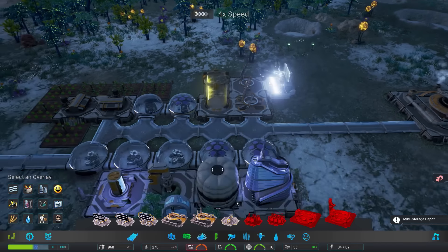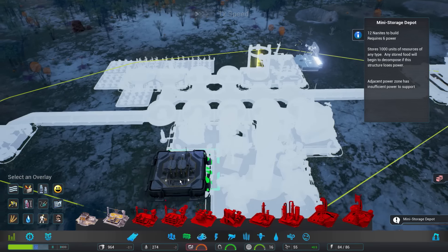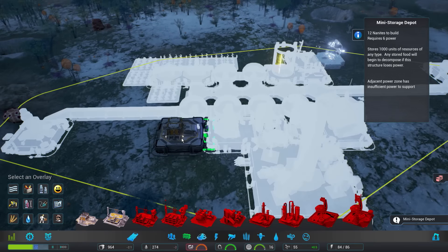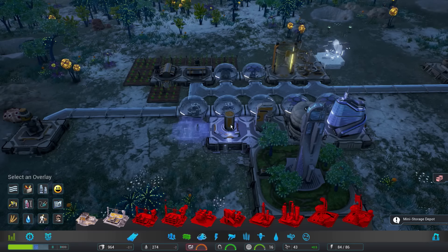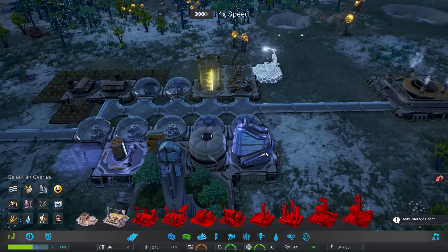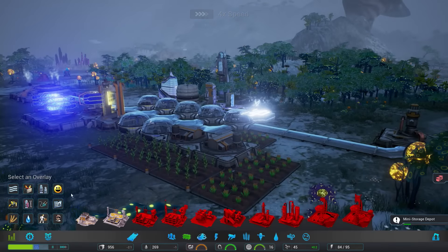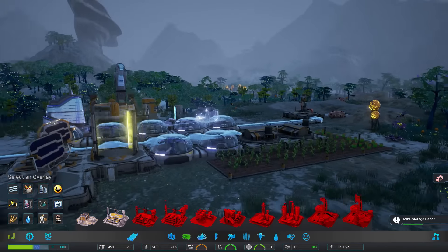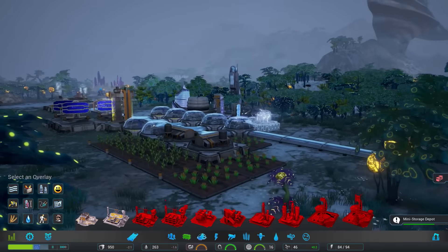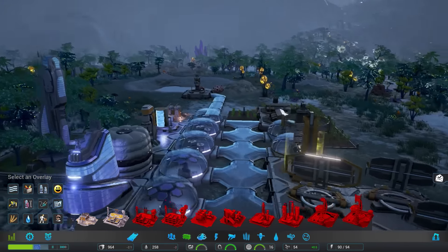Meanwhile the solar panel builds, let's set up the mini storage. I kinda want to place it right here near the nanite processor and the drills — it'll be a small walk for them and I don't mind that. Let's get a different view for a bit — I prefer the overhead view because it lets me think things out, but it's very, very cool to see from this angle.